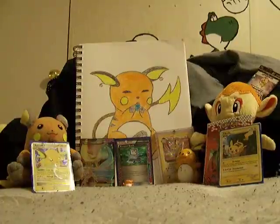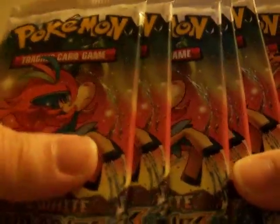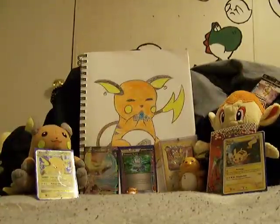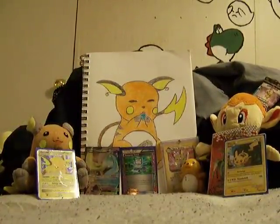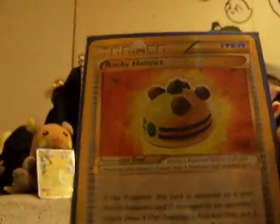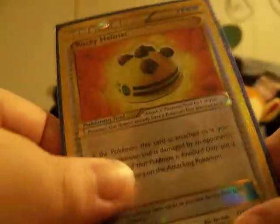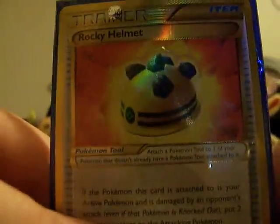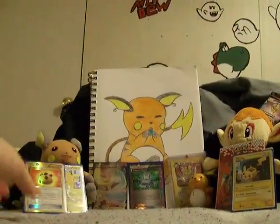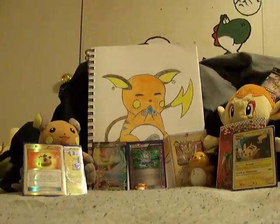Hey guys, it's Humbi Raichu. Since my battery died, we are continuing with the Boundaries Crossed Facts. I opened only two so far out of ten, plus what I also opened in the other video, which was Platinum, Platinum Rising Rivals, and Platinum Supreme Victors. When we left off, we were on this beauty right here — the shiny Rocky Helmet, which ironically pulled right when the camera died. So you guys already saw it, but here it is again. I'm going to put it up here with Raichu — all the other Raichus belong with it.